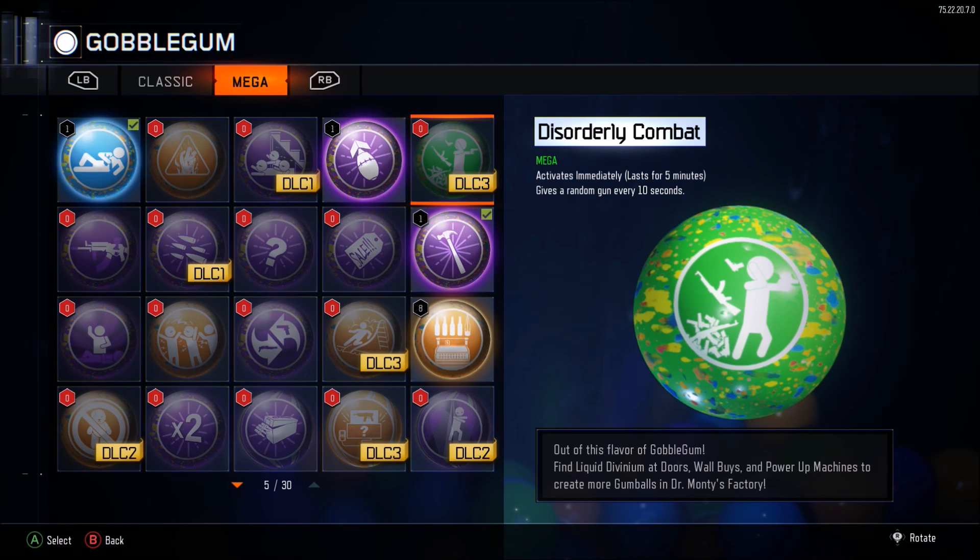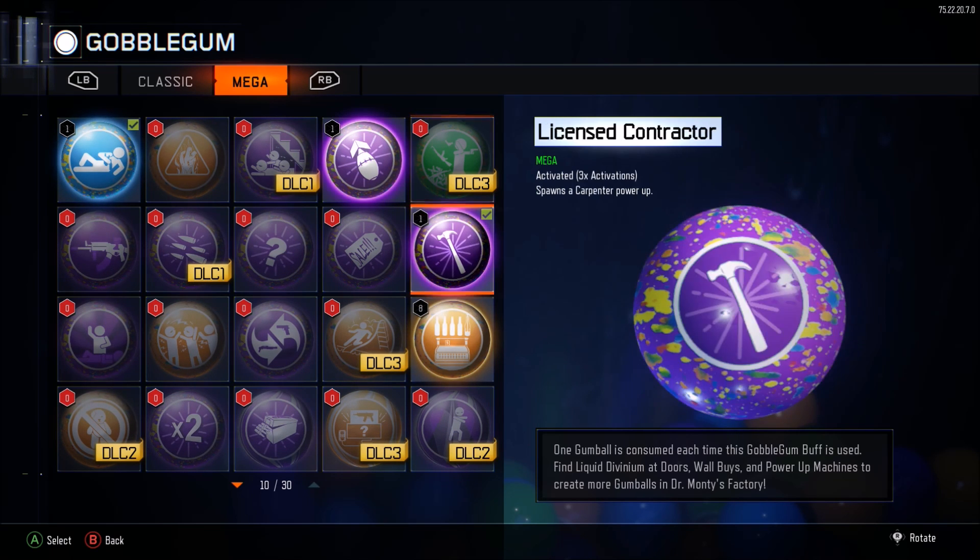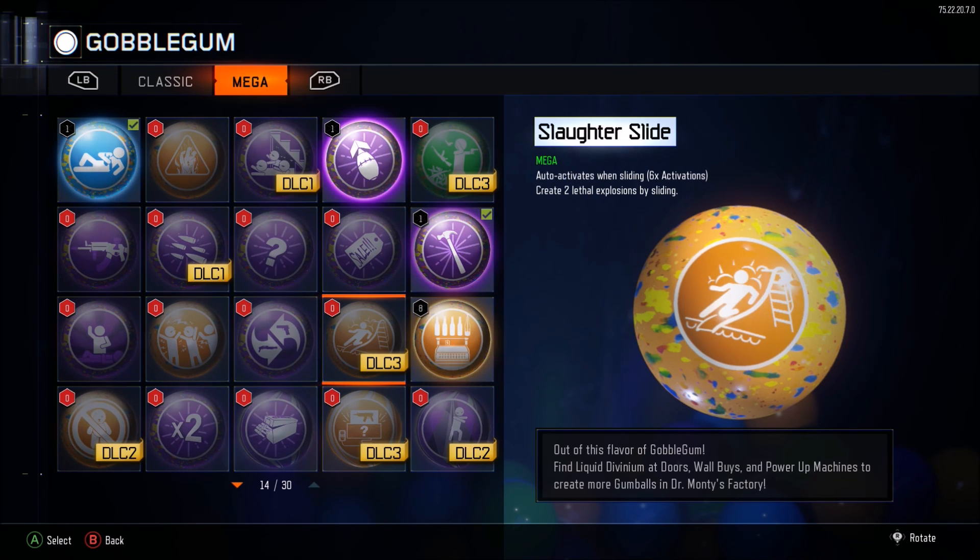Disorderly Combat gives a random gun every 10 seconds and lasts for 5 minutes. That could either be a really good or bad thing, because I guess you never run out of ammo for the next 5 minutes. You have another one down here — Slaughter Slide — which creates 2 lethal explosions by sliding. It's almost like PHD where you dolphin dive, except this is sliding and it creates 2 lethal explosions. I'm actually kind of curious to see it.